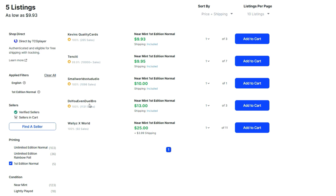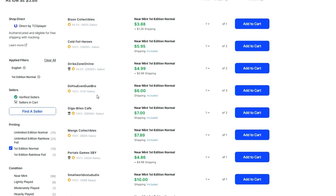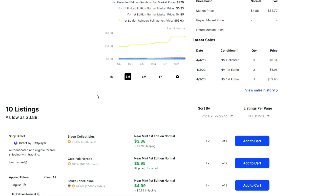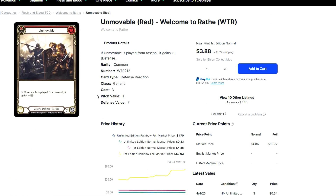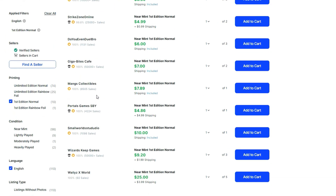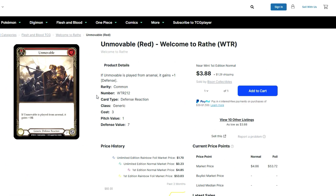I want to call out Unmovable for being cheap — maybe cheaper than it should be, especially right now with the Azalea meta. At $5 it's not too bad — it's a big defense reaction that falls in and out of favor, and right now I'd definitely say it's in favor. Pink strip cards don't retrace as well as other cards that fall out of meta favor, so if you're interested in getting some pink strip Unmovables, I think now is a really good time to make a move.